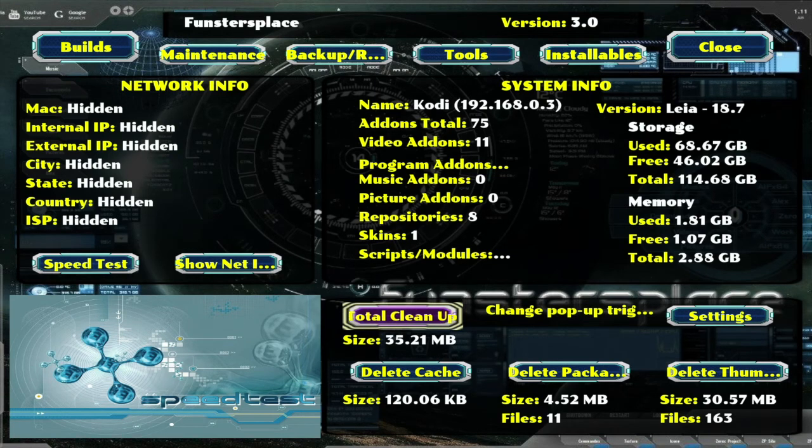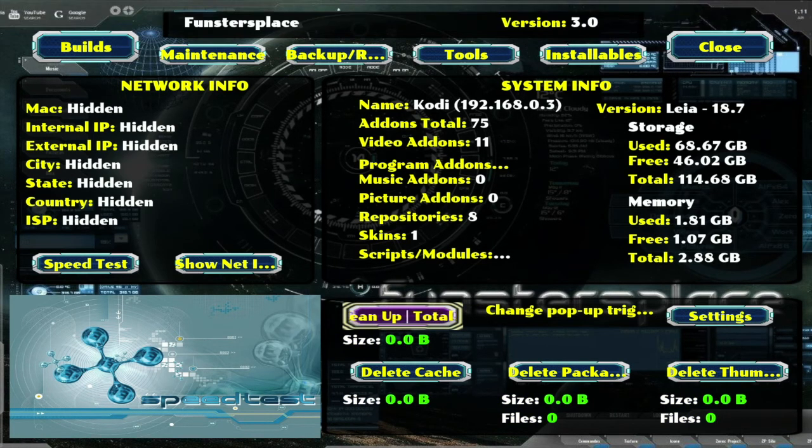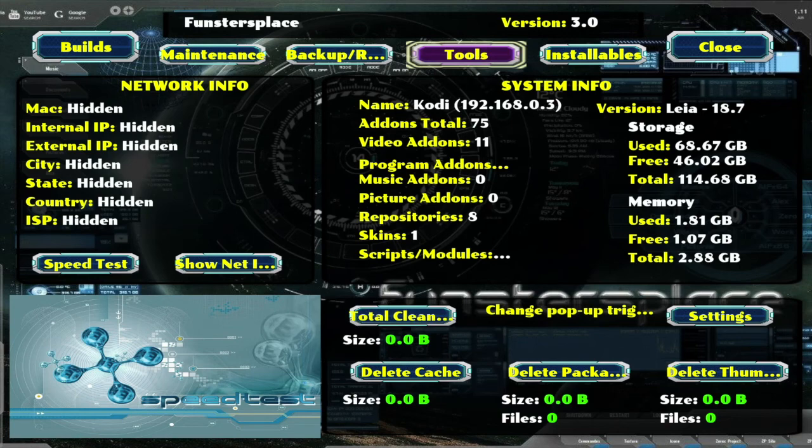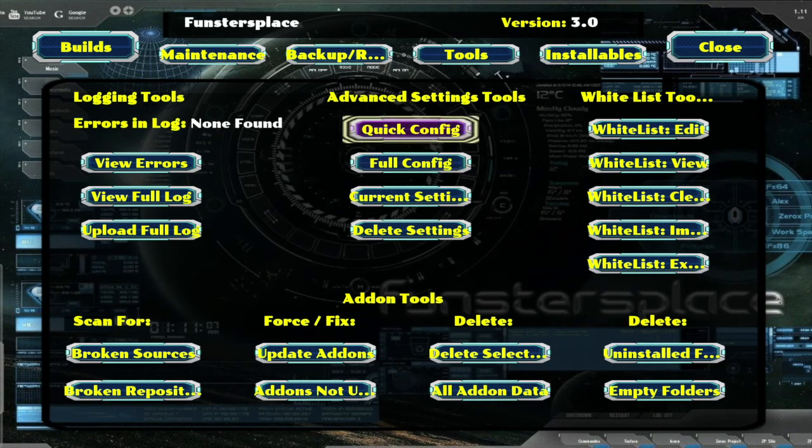What I want to do is give myself a total cleanup before I actually write my advanced settings. After that's done I like to go to tools, and once in tools there's two things you can do. If you're new and not really familiar with any of this, you can go to quick config — and once you go to quick config it's already pre-setted for you, just make sure you guys write the file.